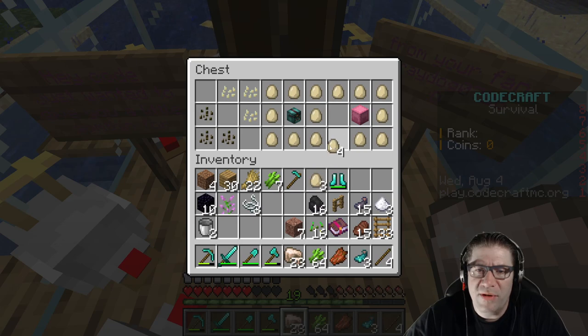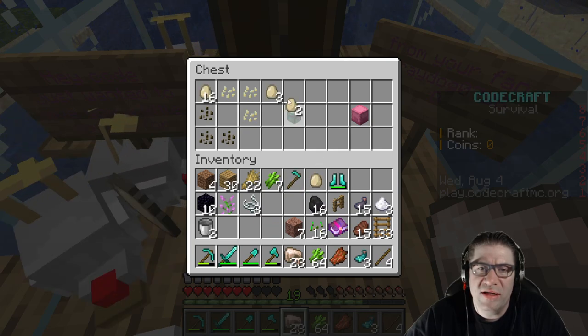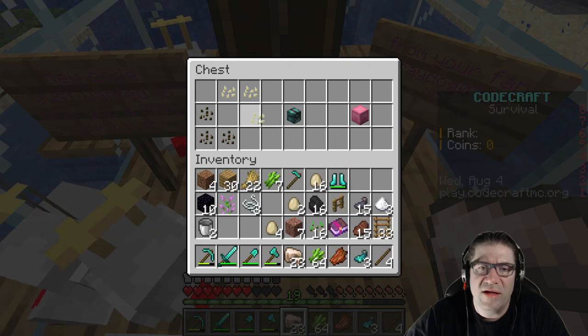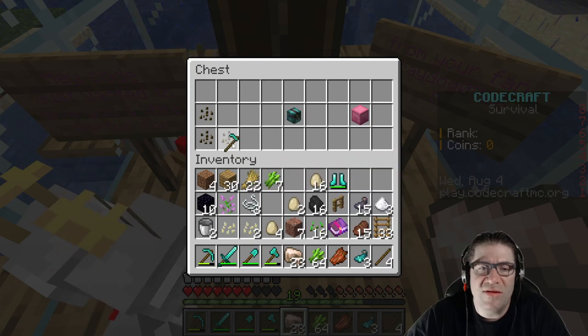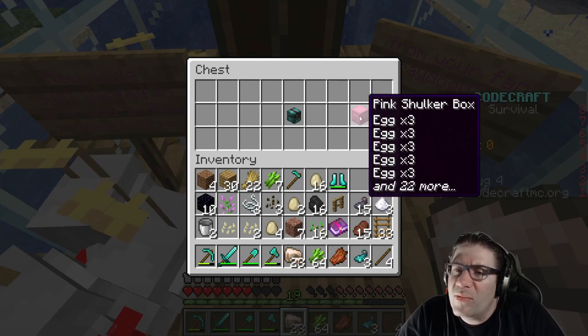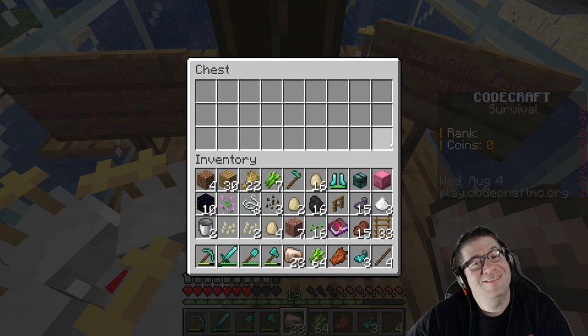By the way, shift double-click — hold on. I found that out, so when you have an item in your hand and you double-click, it'll collect all of that type of item into your inventory. Like if I pick up one pumpkin seed and double-click, it gets all of those. It doesn't have to be the same thing. We've got pink shulker boxes, we've got eggs.